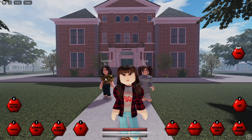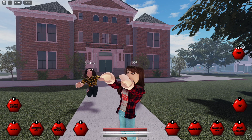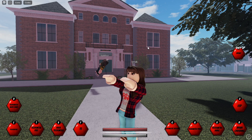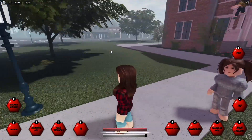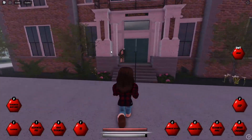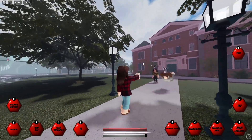Our first keybind is U, which is Telekinetic Snap, but for some reason I have not gotten it to work, so I'm assuming they still haven't added it to the game yet. Next we have E, which is Telekinesis — basically wherever my mouse goes is where the target goes, and if I click it will push the target dealing a little bit of damage. Next we have T, which is Telekinetic Pull, which pulls the target towards you — the animation for that is really cool.